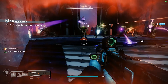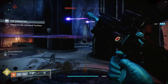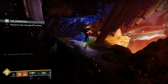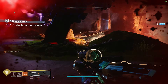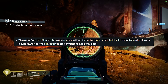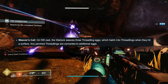As much as I would love to create a fully built out build in this video, there are a lot of uncertainties around how exactly some of the mods will work, such as elemental wells or damage type specific spawned objects. So I won't create a full on build here, but I can speculate about what mods you could run based on information we know now. For stat distributions, I would target these 3 stats: Strength for more melee regen, then Recovery, which will give us our rift, and if you pair it with the Weaver's Call aspect, which allows Warlocks to thread 3 threadling eggs upon rift cast that will hatch when they hit a surface, and any perched threadlings are converted into additional eggs.